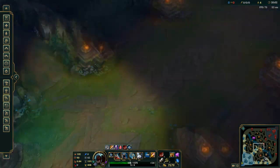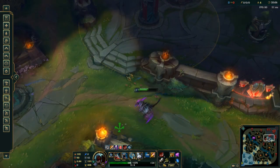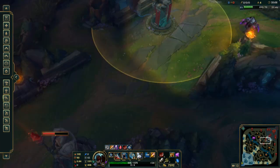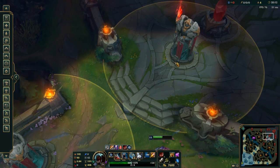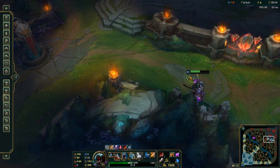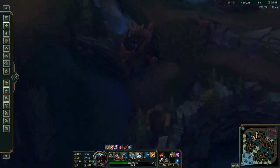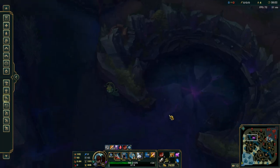What I like to do is a couple of different things. If you're pushed up far enough, you can crack the base with it — if these towers are gone, you can crack the base using the Rift Herald, having your entire team group as five and then taking it. But there are a couple other things you might not think about: using it to take the dragon, or using it to take the Baron.